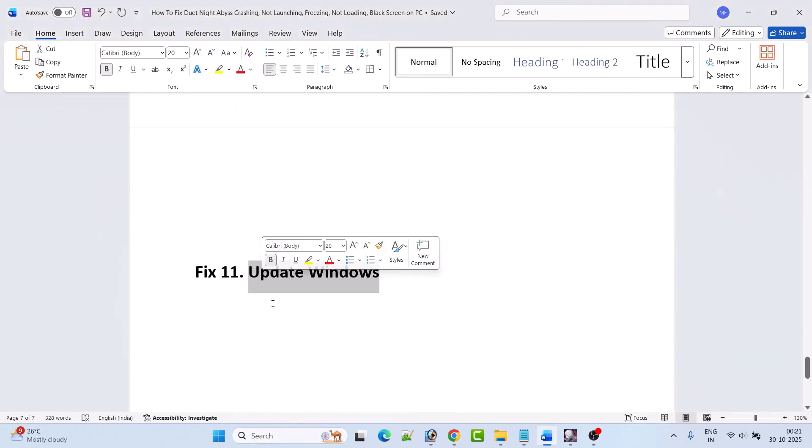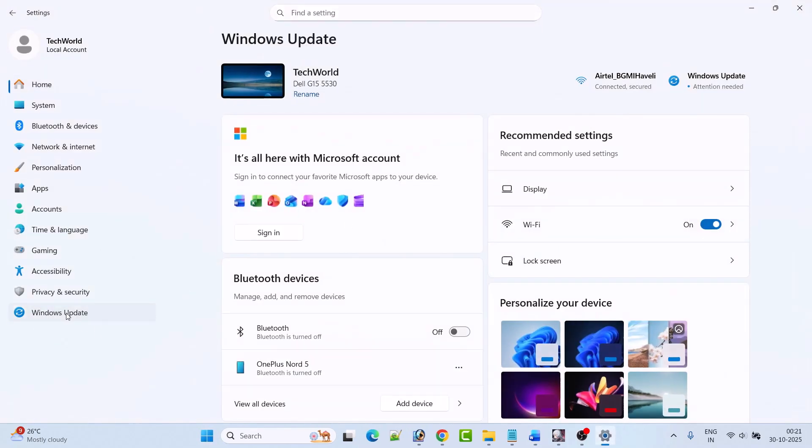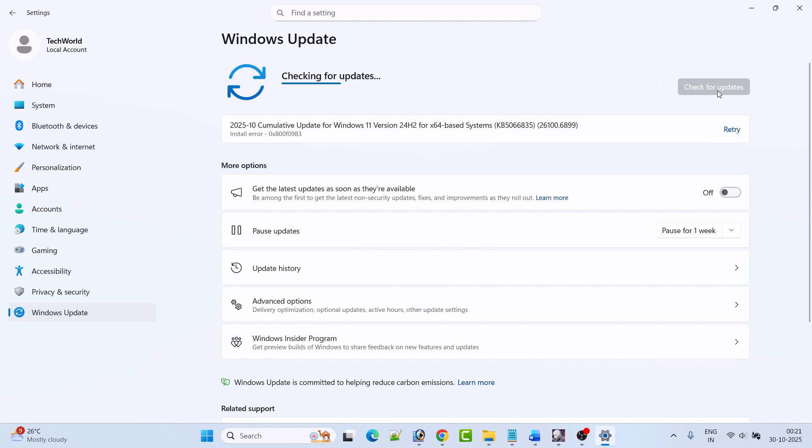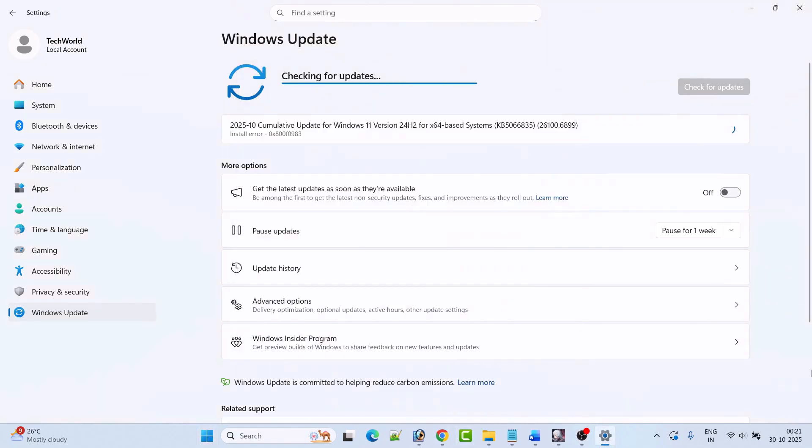Fix 11 is to update Windows. Go to Windows Settings, click on Windows Update on the left, then click Check for Updates. If any updates are available, download and install them, then restart your PC and launch the game to check if the problem is solved.